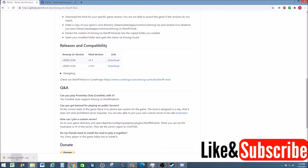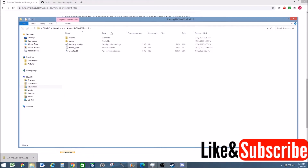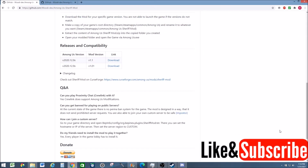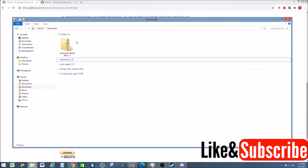You can go ahead and click the mod folder here and it's going to show you all the files and folders. If you accidentally clicked out and need to access the file again, just go to your downloads folder and it's going to be titled Among Us Sheriff mod 1.1, or whatever version you downloaded, and then just open that zip folder.